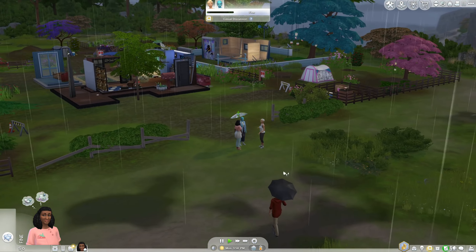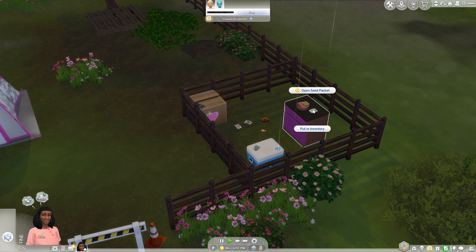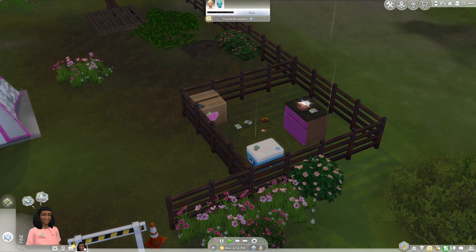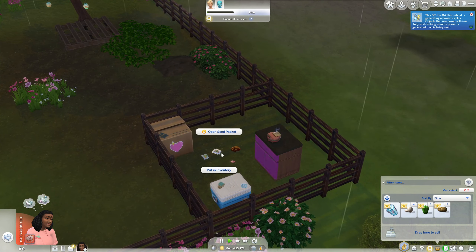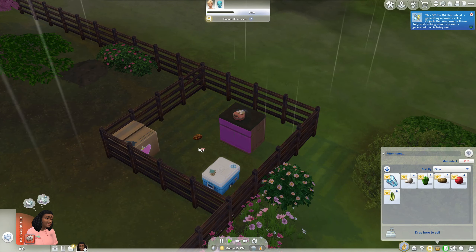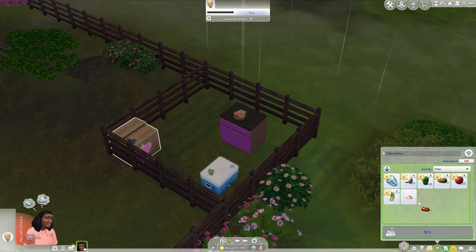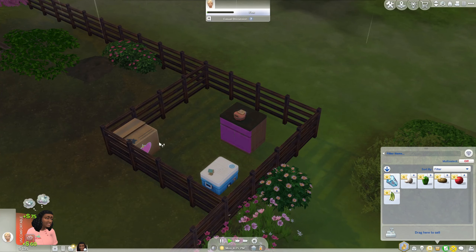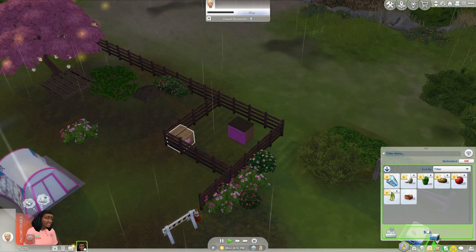Now we just kind of do the things that we need to do. I'll hop into build mode eventually, but I'm going to open up our seed packets. We've got all of our seed packets. Now I'm wondering if we should keep the Flamingonian or just get rid of it — I think we should probably just toss it. We have one counter, and we don't really need our cooler anymore.